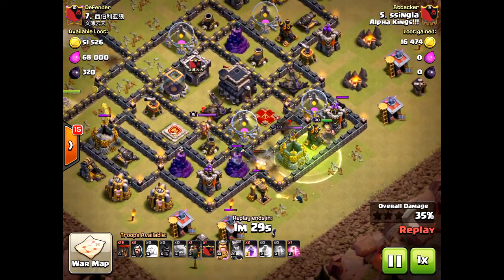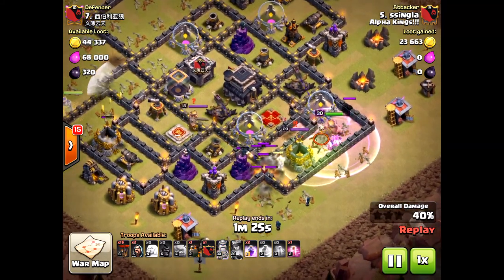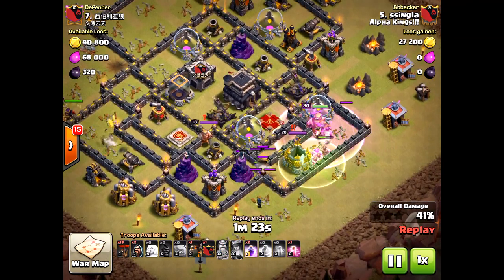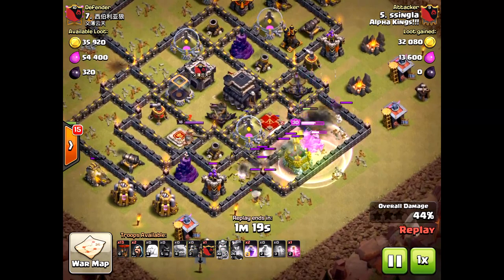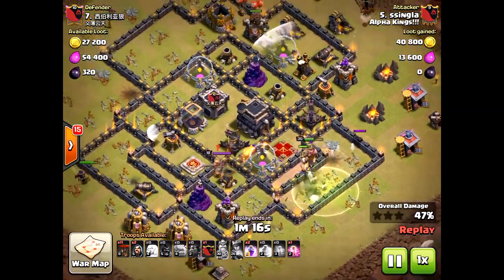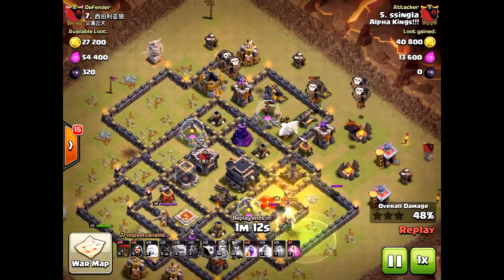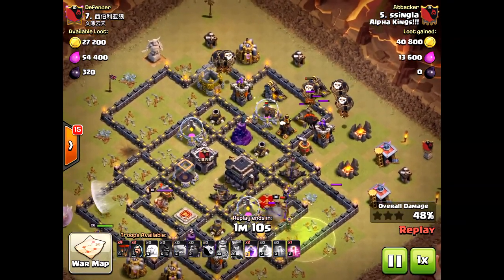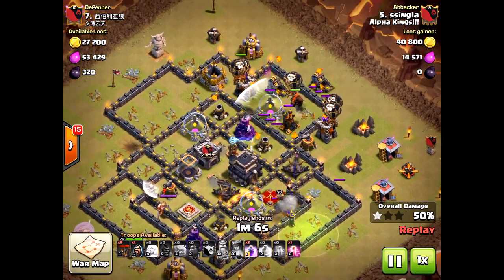Why didn't the king lock onto the enemy queen right then? That AI is terrible. The king doesn't lock onto the queen until he's at the gold swords, which is unfortunate. If the king had locked onto the queen earlier, his golem would have survived just a little bit longer, and those little things all matter. Here he drops in two of the LaLoons.